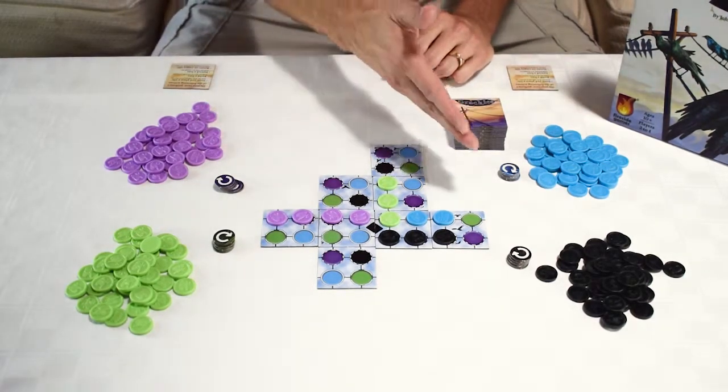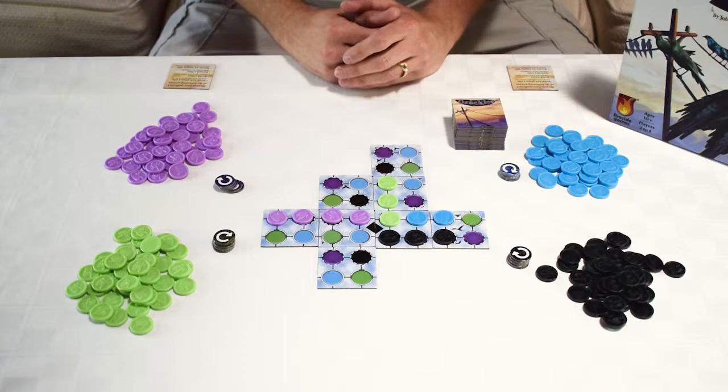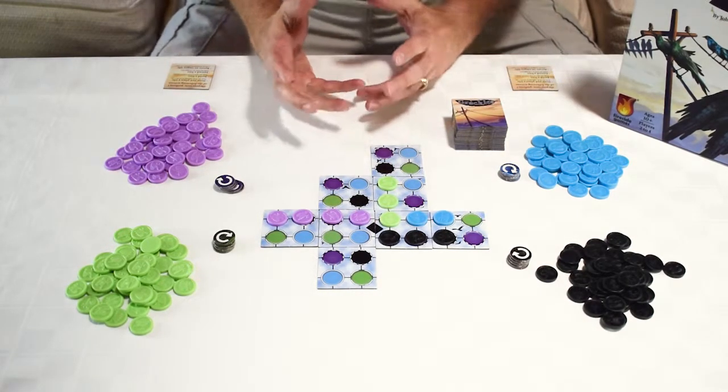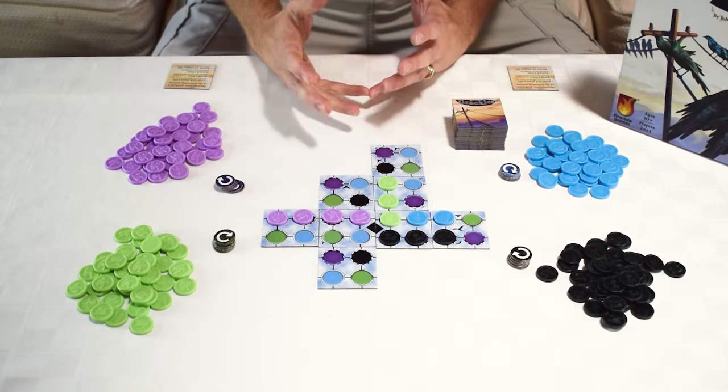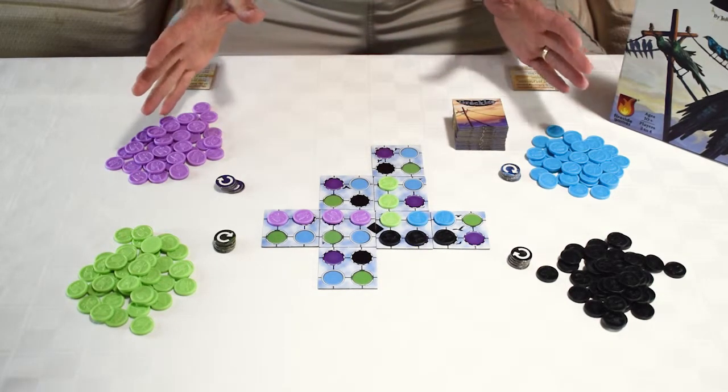Trying to get your color of birds onto phone lines on our tiles here. This is an abstract strategy game — very easy to learn but there's some nice depth of strategy. I'm going to teach you how to play, but let's start by going over all the components that come with Grackles.